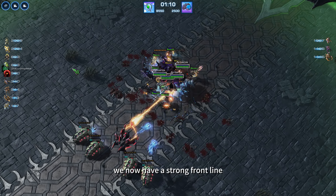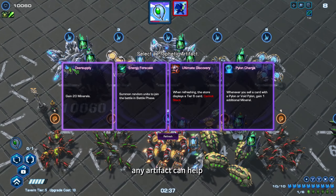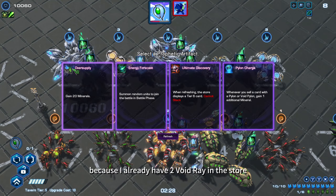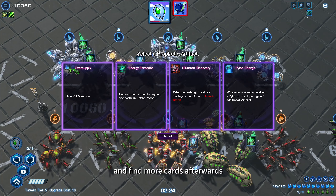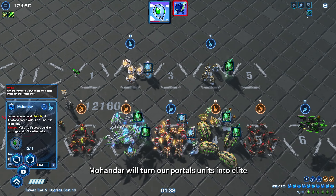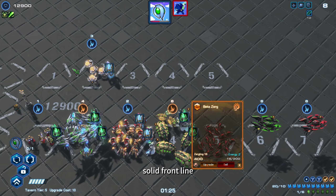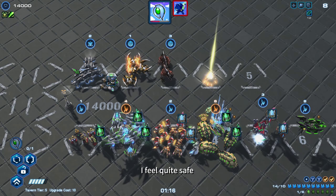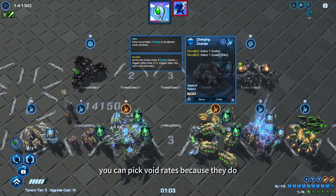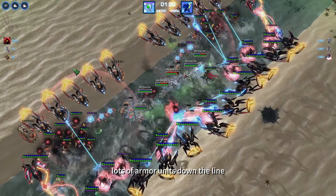We now have a strong frontline, so let's pick up some production for damage dealers. At round 8, any artifact that helps improve your production will do. I am going to choose Oversupply because I already have 2 Void Ray in the store and can find more cards afterwards. Mohandar will turn our Protoss units into Elite, so I am going to pick him. Now because we have Artenas as our solid frontline, we most likely won't lose, so I feel quite safe using minerals on refreshes to find the cards we want.